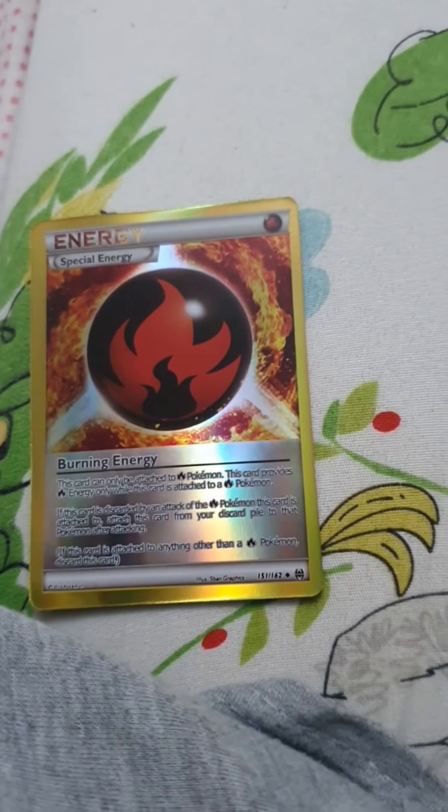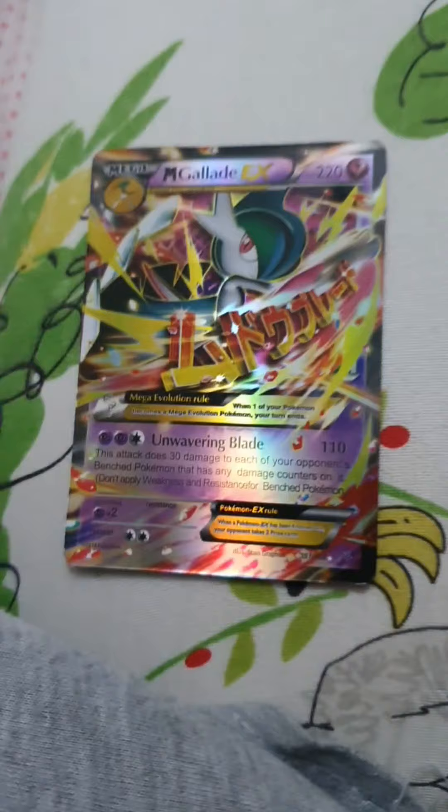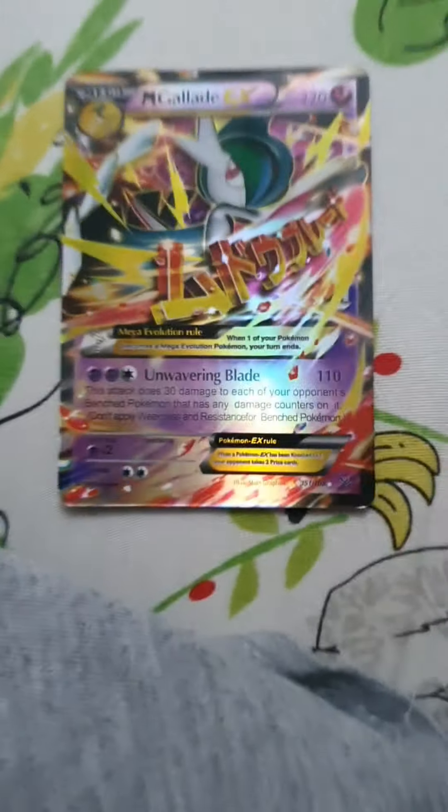This is a special energy card — it's a fire type one. This Pokemon is one of my favorites — it's called Mega Gallade. It has 120 HP and 110 damage.